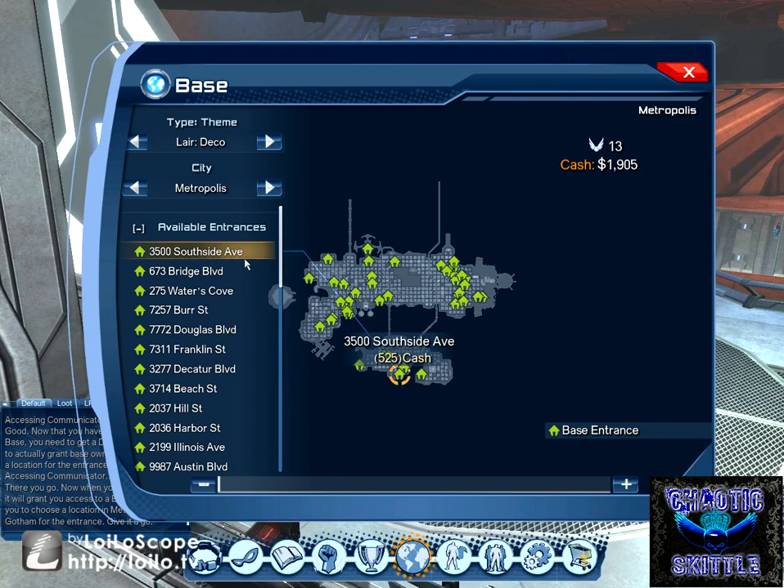I don't want to create my base there. Pretty much, you have a whole mess of places to choose from when choosing your base location. But honestly, I'm cheap and I don't have a lot of money, so I'm just going to go with one that's kind of encased around a lot of stuff and is cheap. We're going to go with 7311 Franklin Street.